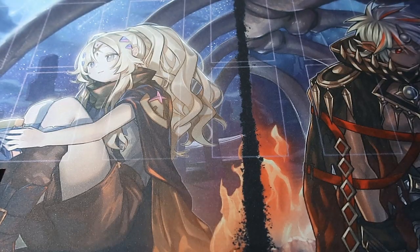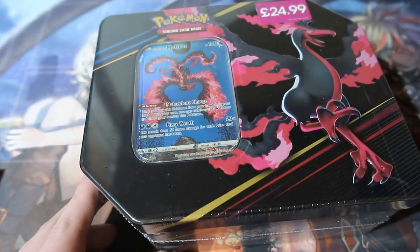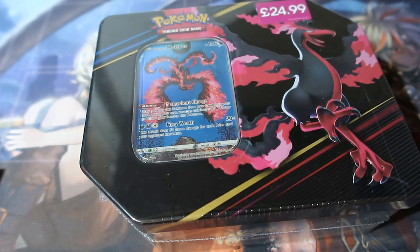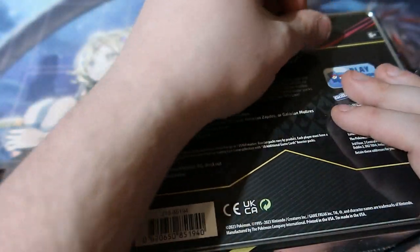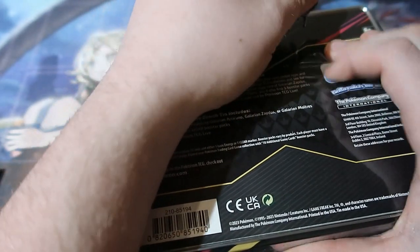Welcome to another Pokémon Pack-O-Bling and today it is day two for the pack battle. Today it is Moltres' turn. Now Moltres has to get seven points in this box, so it's gonna be tough but it is possible.